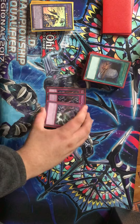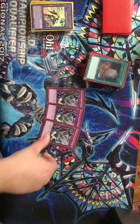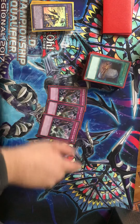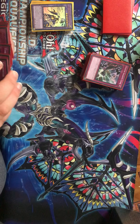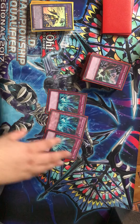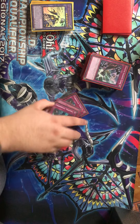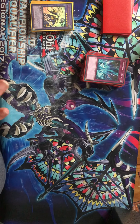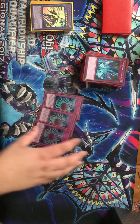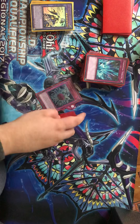Moving on to the generic traps, I play three Sinister Shadow Games — it's an interruption, and it turns any set Shaddoll into another interruption outside of the battle phase. Three Torrential Tribute — it triggers the Shaddolls, and it's great right before they set up a negate; you can just Torrential and they're kind of screwed if you're playing against combo. Three Dinomorphia Therizia — great removal plus it triggers the Shaddolls, because it discards as a card effect, not a cost.